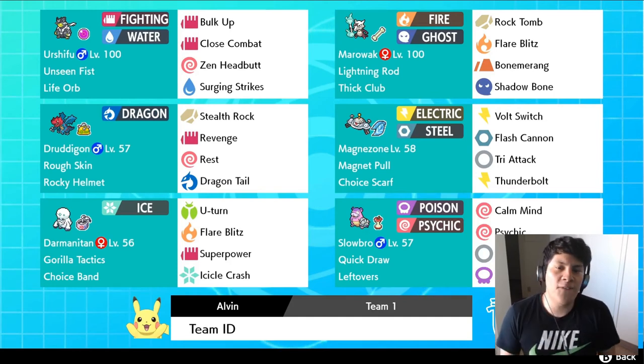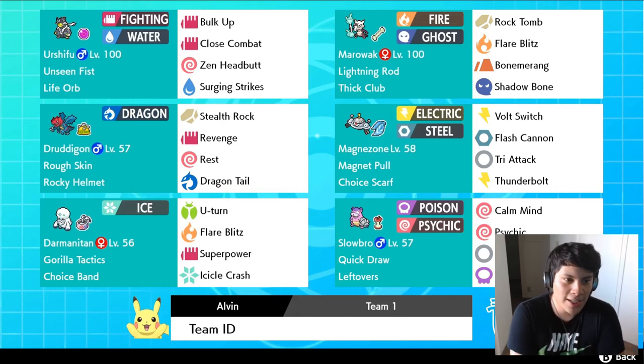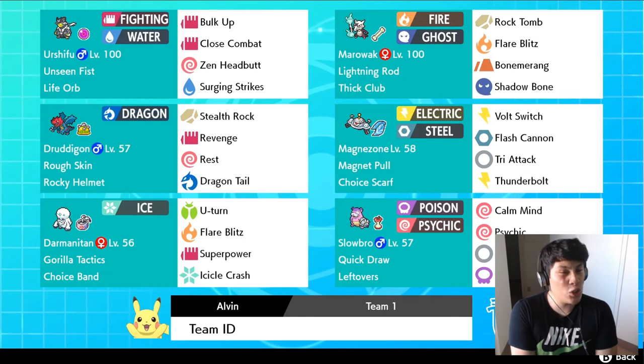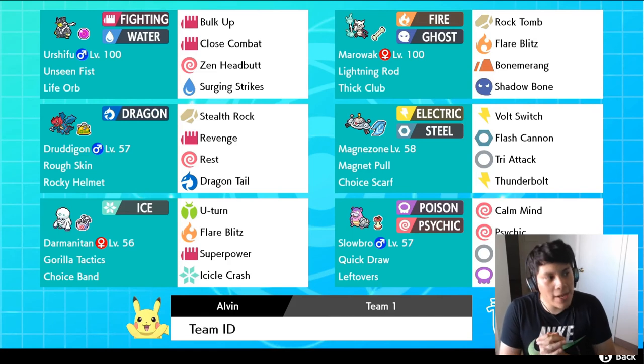The final Pokemon is Urshifu, a brand new Pokemon introduced in the Isle of Armor — this Pokemon is absolutely busted. We got Surging Strike, which hits three times and each hit lands as a critical hit, so opponents are going to suffer a lot. Bulk Up is our primary setup move, Max Guard is really useful on a Dynamax Pokemon, Close Combat is a good STAB attack, and Zen Headbutt for coverage. The spread is 252 Attack, 252 Speed, and the rest into Defense, holding a Life Orb.